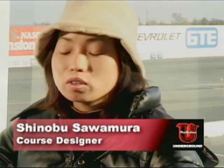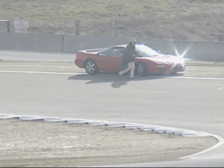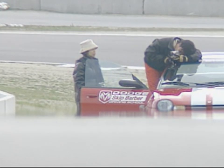Our job is course design. We draw the course line, model it, then apply textures and landscapes. It's very valuable for us to come to Laguna Seca. We knew from pictures how the turns here would bank, but now we can walk and drive them so we can put their exact feel in the game.